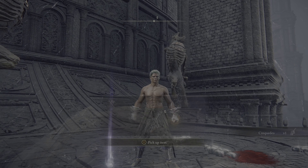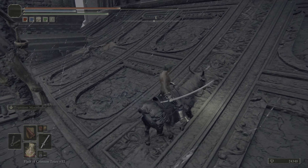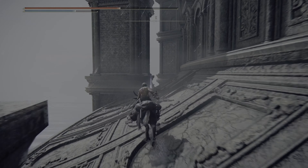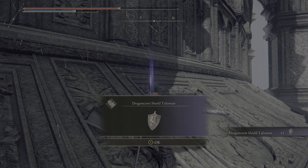The Taker's Dagger comes with a unique ash of war, Quick Step, and it scales with strength and dexterity. It also increases the potency of bestial incantations. The Dragon Crest Shield Talisman can also be found here, which boosts physical damage negation.